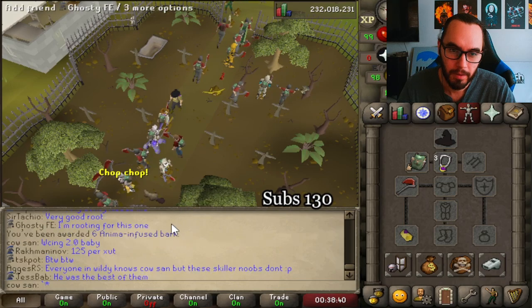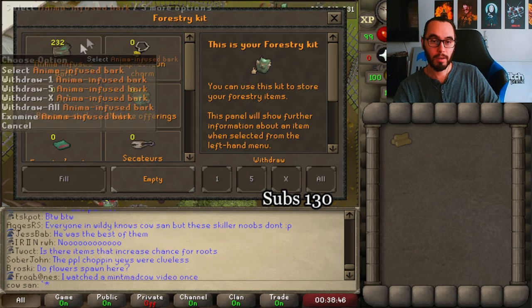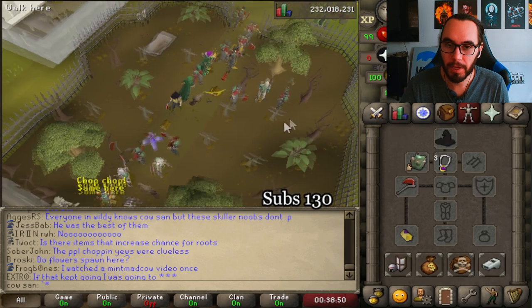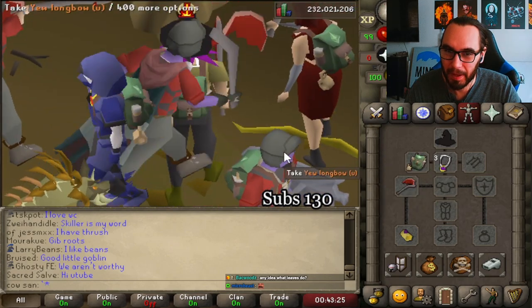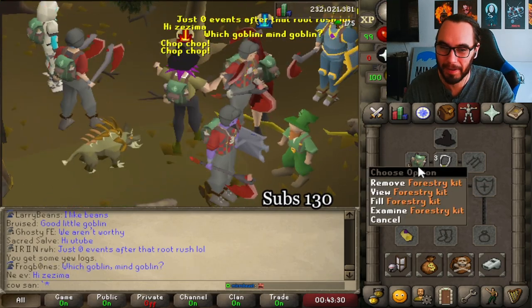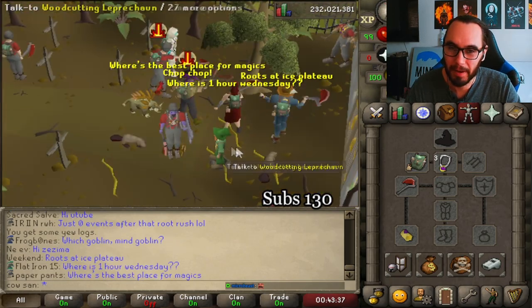That was quick. Damn, I barely got anything again — holy dear Lord! I'm at 232 anima bark. Wasn't I at 40? All I did was chop a tree and not even move around. Just really quickly want to shout out this backpack while I'm waiting for another roots event — then I can make the first thing I want to make with the new anima bark. Look at this thing — it gives me like Pokémon Ruby vibes.